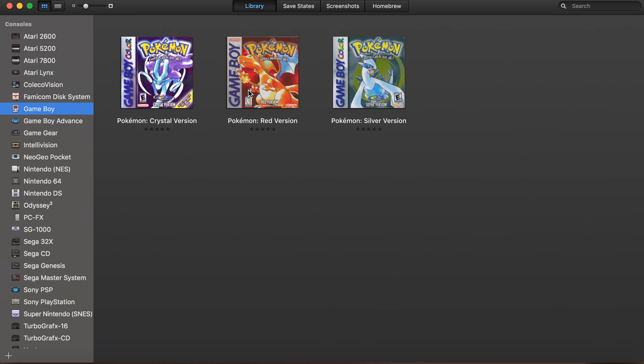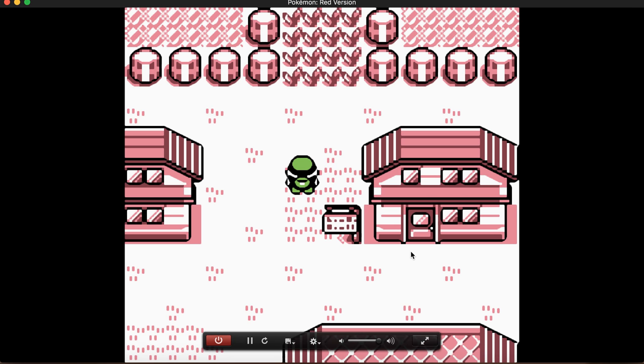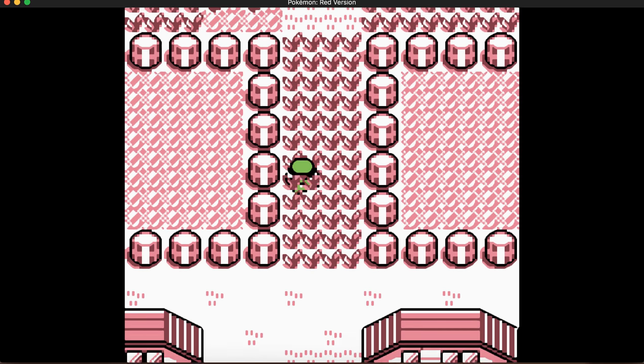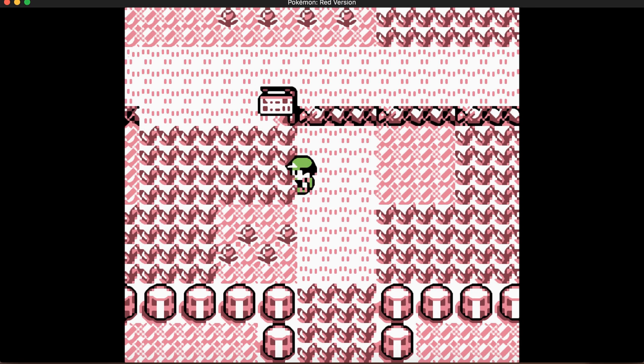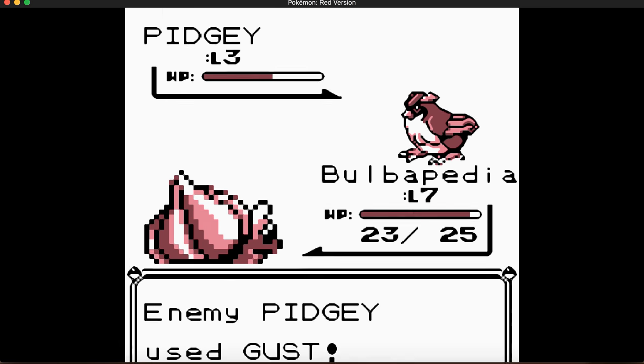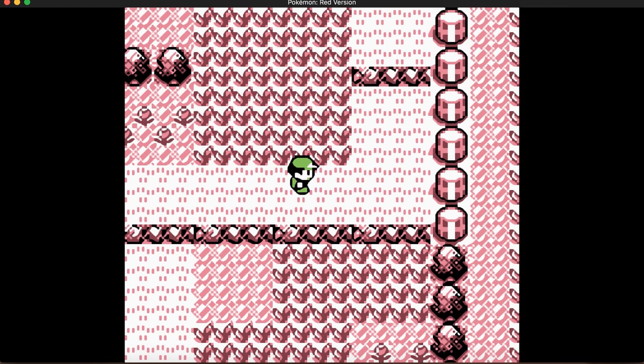Hey guys, it's me again — Towards Man. Today is going to be part two of Pokemon Red Version. In the last part we got the Pokedex, and now we're gonna catch a Pokemon — maybe, maybe not. We're just gonna head up on Route 1. I'm just gonna fast forward through all the battles.